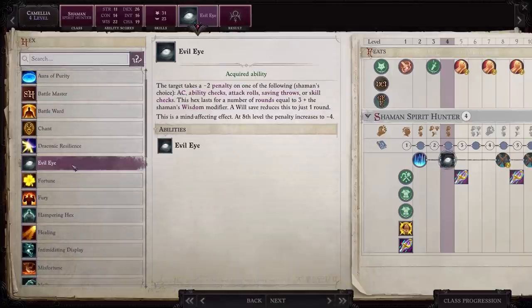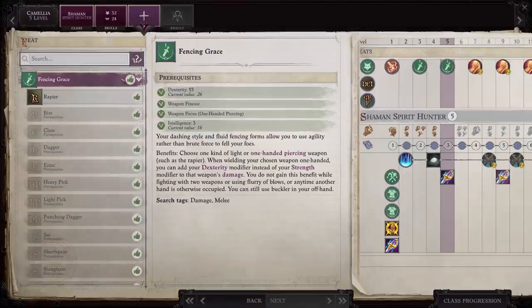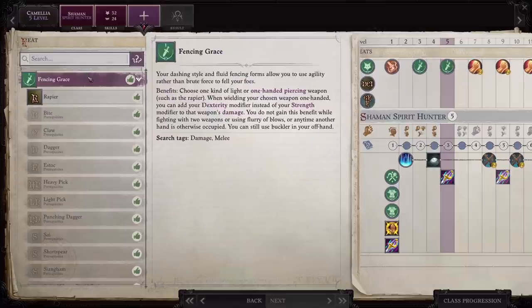For your level four hex, I choose evil eye. It's going to give one enemy a negative two penalty to AC, ability checks, attack rolls, saving throws, or skill checks, and that penalty increases to negative four at eighth level. The only drawback is that it's a mind-affecting effect, so some enemies are immune to it. You can choose whether or not it makes sense for you to take this, but I love having evil eye right off the bat. For your level five feat, go with fencing grace — it's going to allow you to use your dexterity modifier instead of your strength modifier for your weapon's damage.